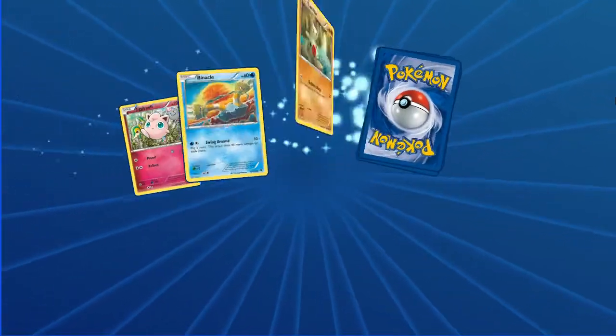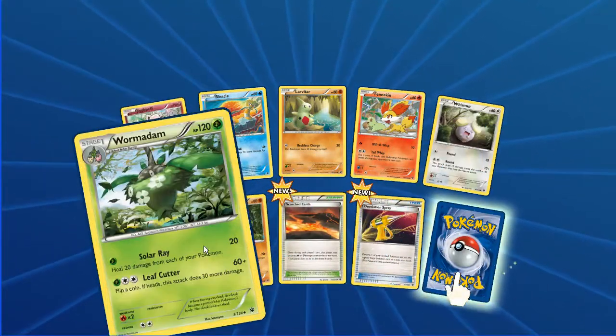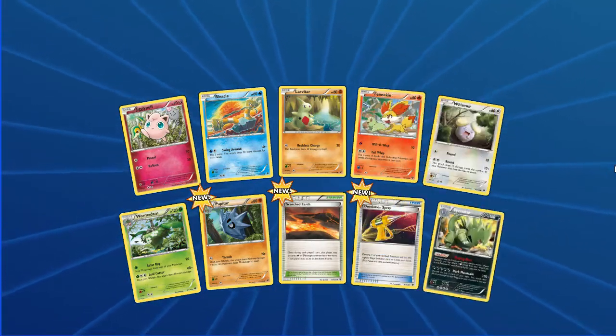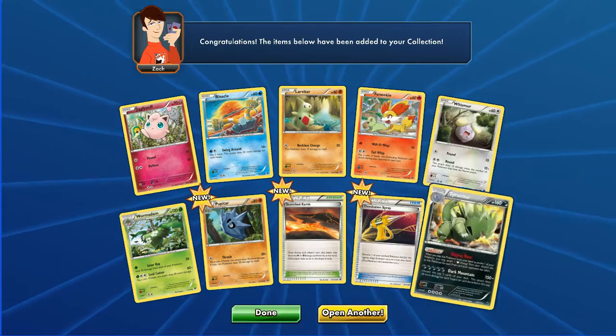In the first pack we've got Jigglypuff, Binacle, Larvitar, Fennekin, Whismur, Wormadam, Garbodor, Pupitar, Scorched Earth, Devolution Spray, holo - and we kick things off with a Tyranitar holo rare.